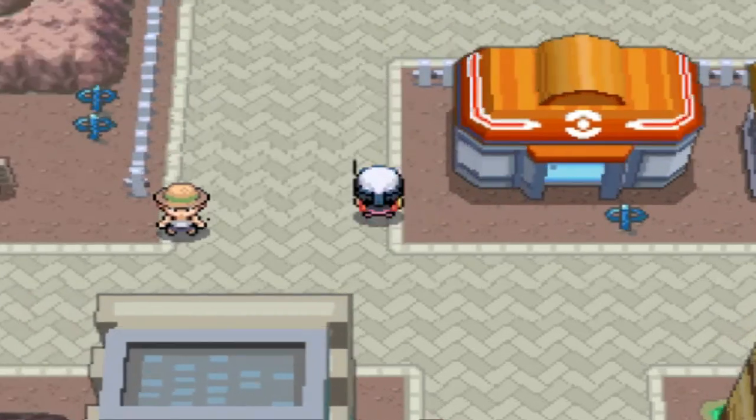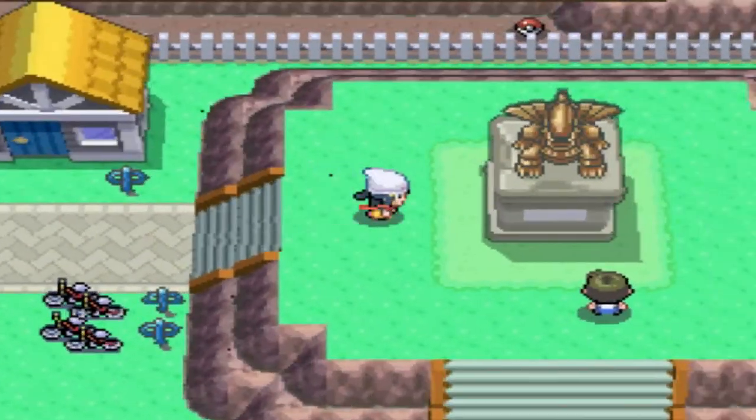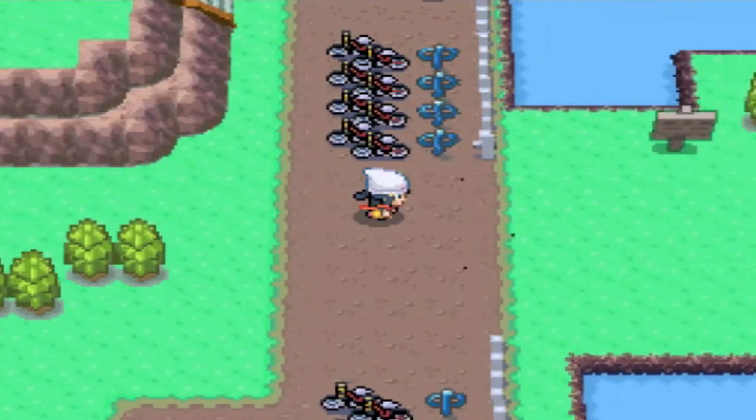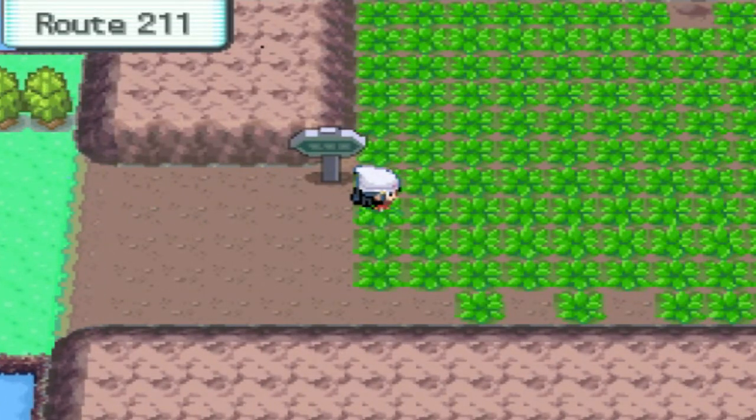Alright, we're going to start in Eterna City and we're just going to head upwards and then right. This is the same area where we found Chingling not too long ago, and it's kind of a fun Pokemon to find here — Teddiursa. We have Pokemon Emerald inserted with an 8% encounter rate. Let's go!